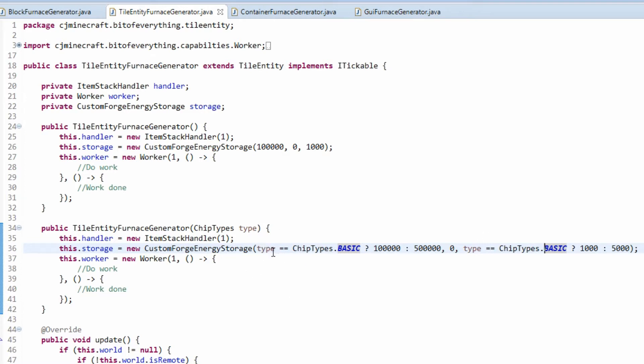As discussed in the introduction to the series, this will generate 40 RF per tick as long as it's got fuel inside. All of this logic is going to be handled in the work part.